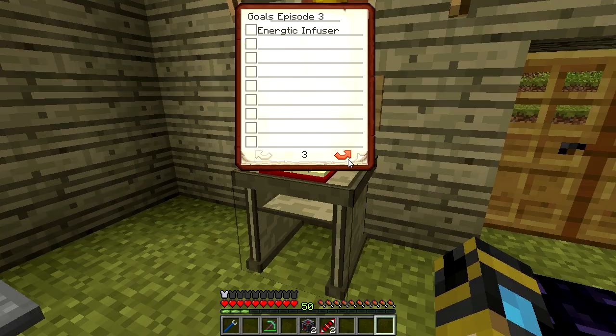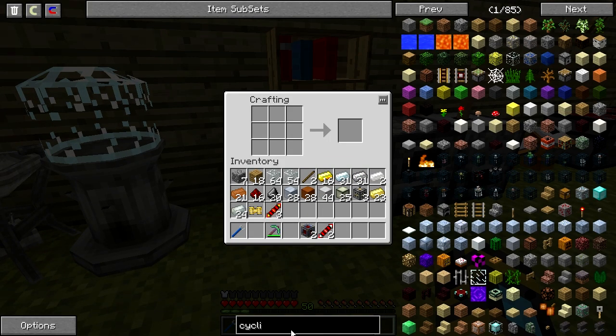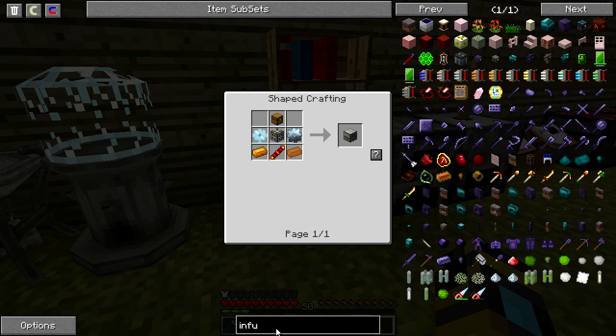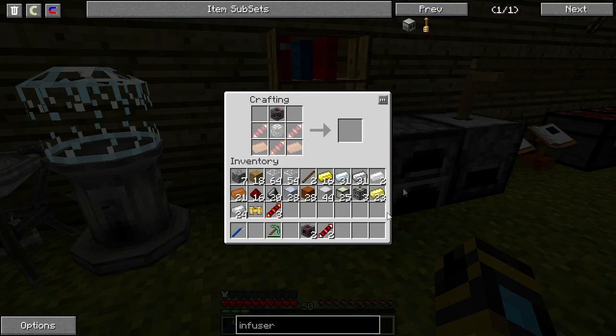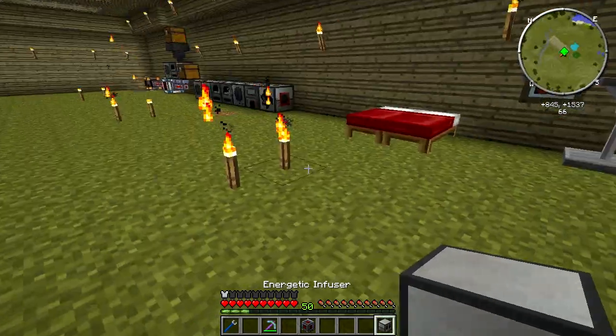What about the cyclic assembler and the energetic infuser? The cyclic assembler needs tin gears — yeah, I can do that. And the infuser — I can do that one right now. So let's do that. And we got an energetic infuser.